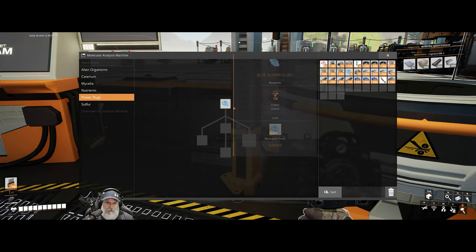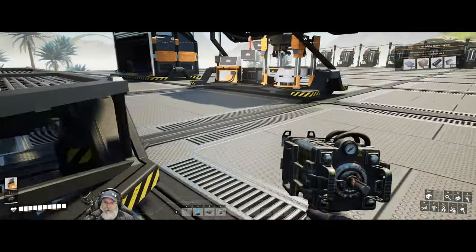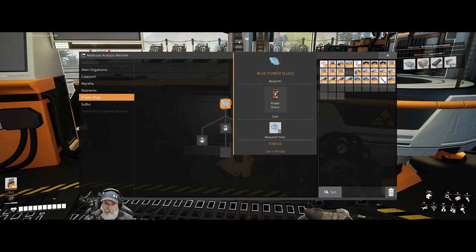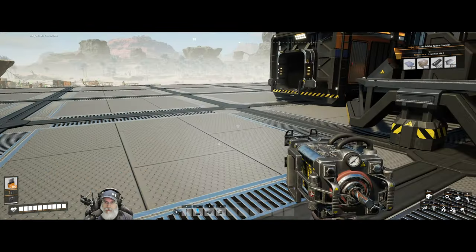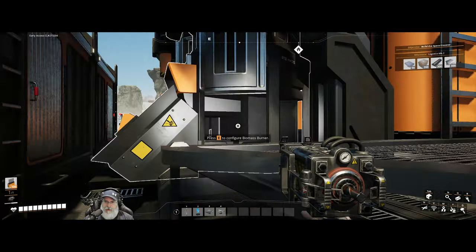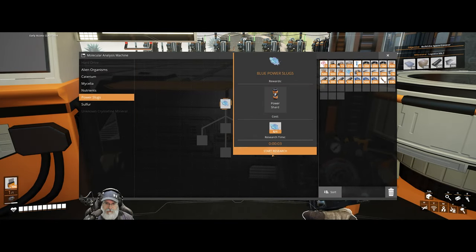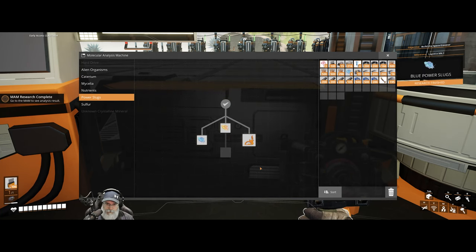Let's do power slugs. All I have at the moment are blue slugs, but this rebar gun will help us get better ones because we can kill the enemies that are preventing us from doing it. I thought I put the slugs in my inventory — I put them in storage. Can't take me anywhere. Power slugs.